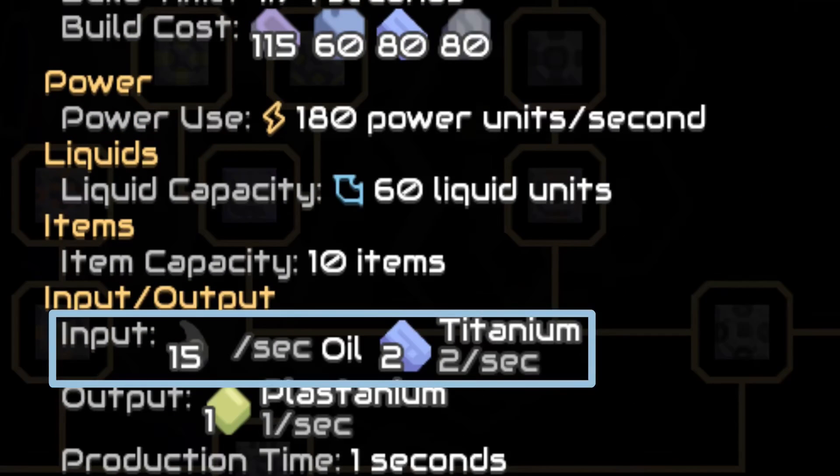Anyways, a plastanium compressor is a factory building in my industry and is the sole manufacturer of plastanium, a pretty important resource in the game. The building requires titanium, oil, and power to function.